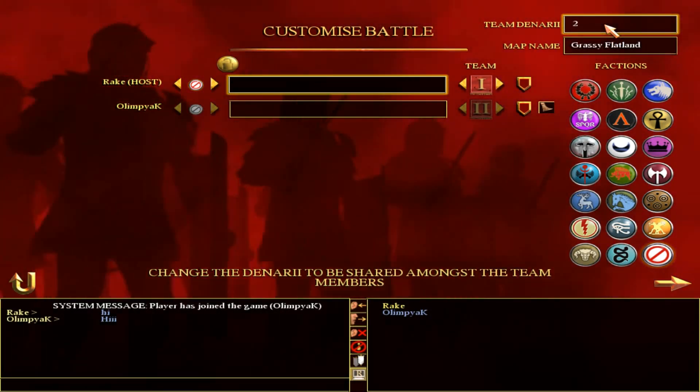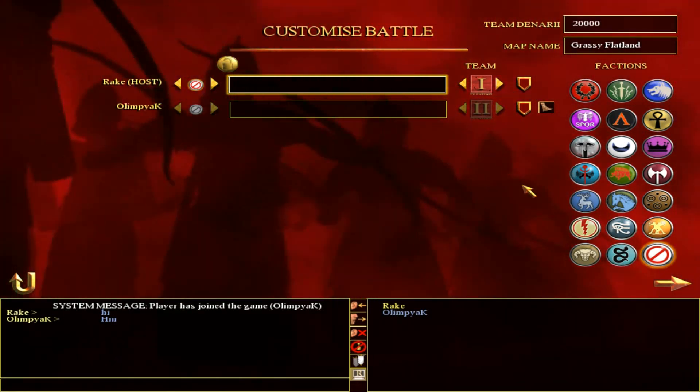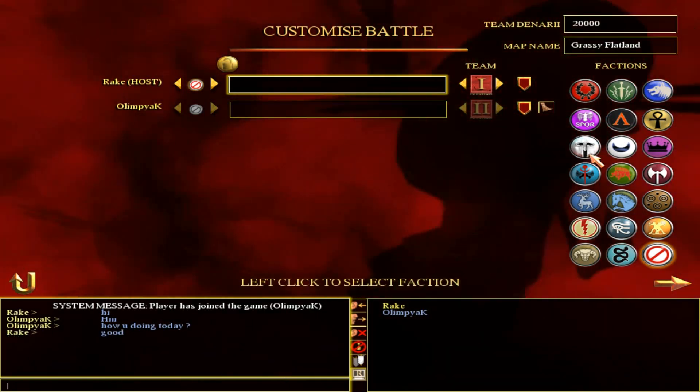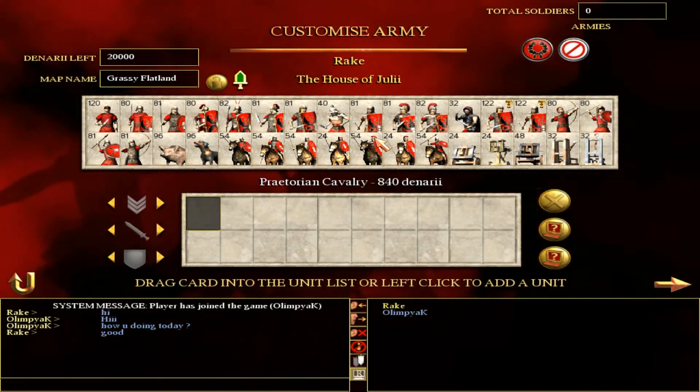Let's put 20,000 denarii. I think 20,000 and no rules. So let's pick Rome.